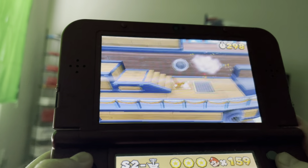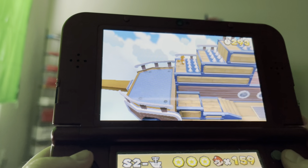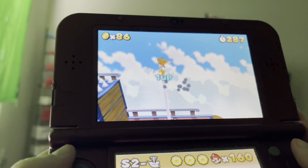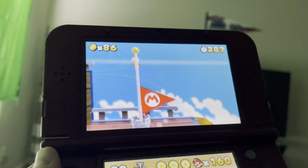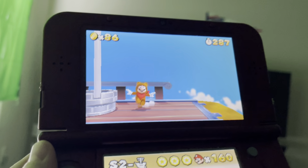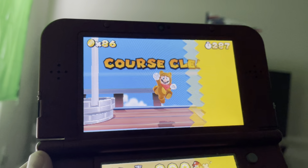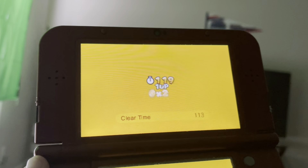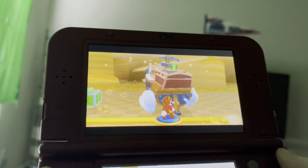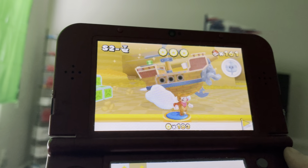There's no boss here? That's crazy. Top of the flagpole for the win! That's it for Special World 2. We went through it really quick — it is actually very easy.